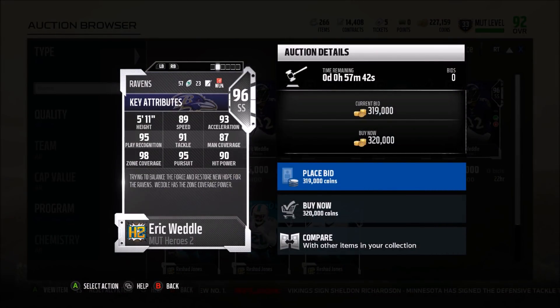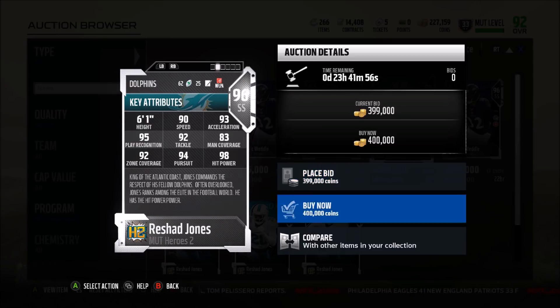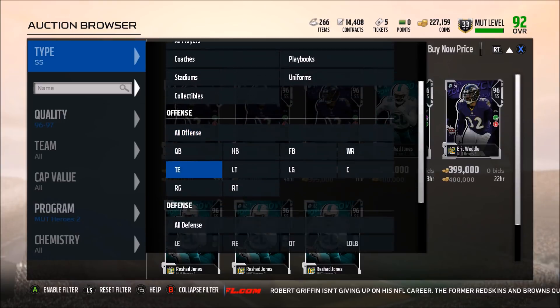Strong safety: Eric Weddle has zone coverage as his hero trait, but he's too slow at 89 speed at this stage of the game — he's a no. Reshad Jones is one of the best strong safeties in the league — hit power is his trait, so 98 hit power. 90 speed is meh, but for strong safety the speed doesn't have to be as fast, so he's passable. He has 92 zone coverage. But at 400k right now, I think there's just better. Ronnie Lott is probably under 200k and not much worse — he's faster, a little bit worse of a tackler but not by much, and they both have the zone coverage threshold. Hit power is the only clear advantage for Jones. For the price, I'd pass on Rashad Jones personally.